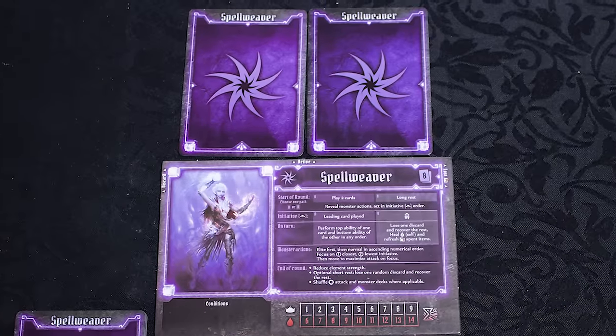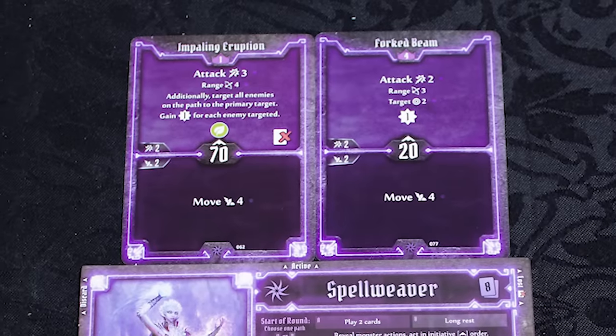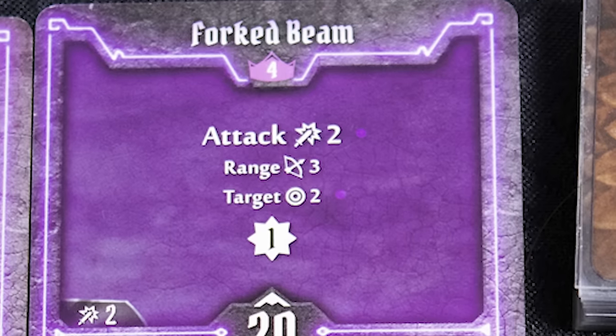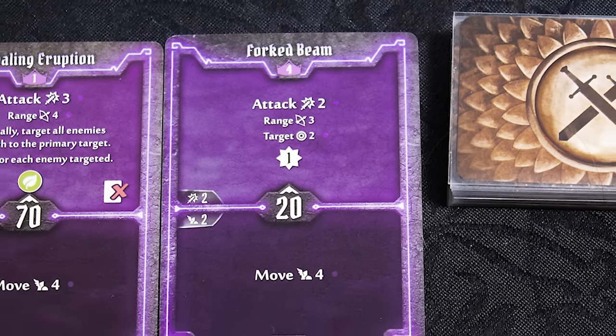On your turn, you will select two cards to play. One card will be the leading card, and its initiative score will determine when you act. You can use the top of one card and the bottom of the other, and you can choose freely which card to use. In this case, we will use Fork Beam to attack two enemies at up to range three, with a strength of two.